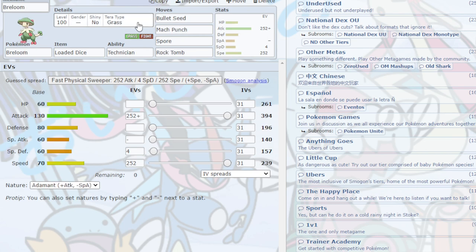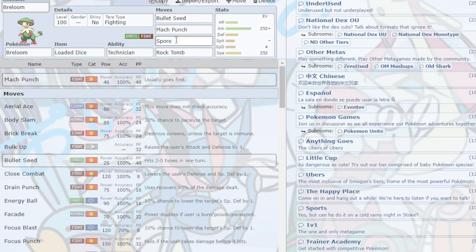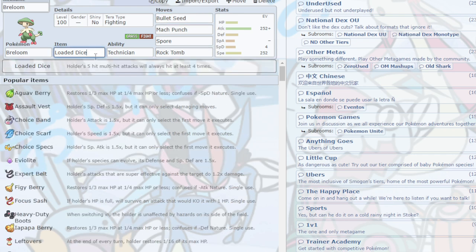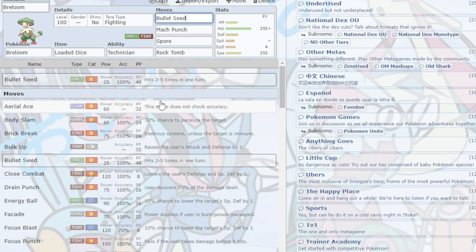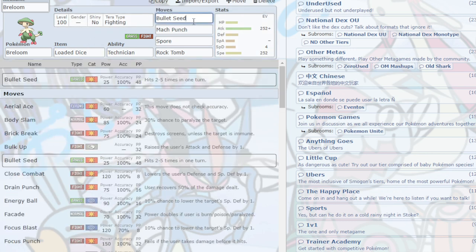Next is Breloom. This is an incredibly good Pokemon. You could Tera Grass or Tera Fighting — I feel like Tera Fighting is nice because you get this insane Mach Punch. You have Spore in case anyone tries to switch out on you, and you have Bullet Seed, which is basically a nuke. You could run Loaded Dice again like with Baxcalibur, or a Life Orb. I prefer Loaded Dice because seeing this Breloom deal a minimum of 150 damage due to Technician is crazy. If I were you, I'd keep Loaded Dice — though Life Orb would still do ridiculous damage.